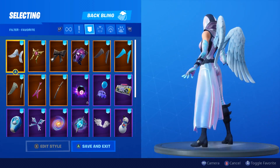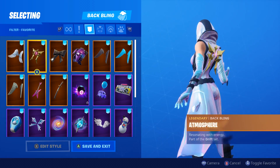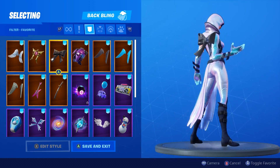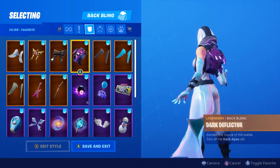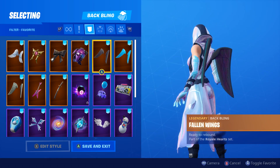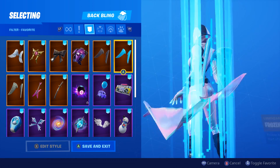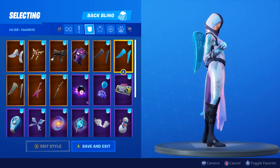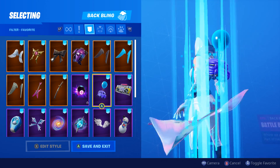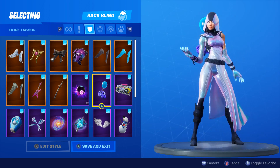I did pick out some back blings for you guys to show off with the new Glow skin. Starting with Arc Wings — I think it looks great. Atmosphere looks really good. Cuddle Bow — why not. Dr. Flector looks pretty good, maybe a little dark but I still dig it. Fallen Love Wings looks great with her honestly. Frozen Love Wings — you had to show it. Boom Box looks pretty cool. Battle Balloon — you could use Battle Llama if you want too.